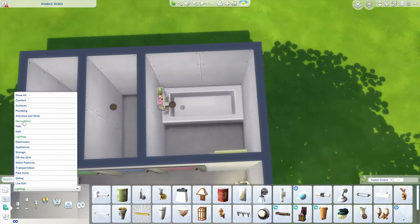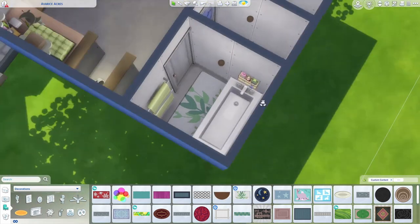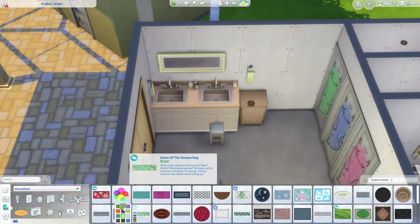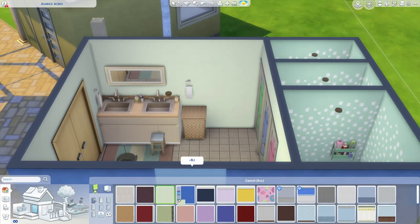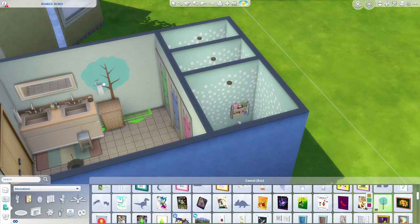It's always good to have a bathtub on lots where you're bringing toddlers, so I made sure to add one in here. I also sized down a barstool and put it by the sinks to act like a sort of step stool for the kids to use when washing their hands. It doesn't actually function, but it's a realistic decorative touch and I think it's a cute addition.